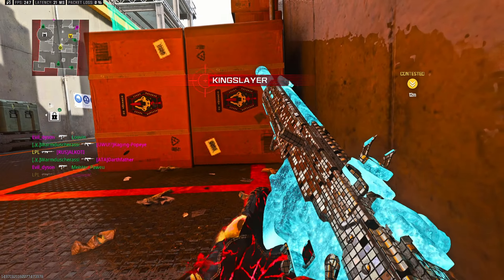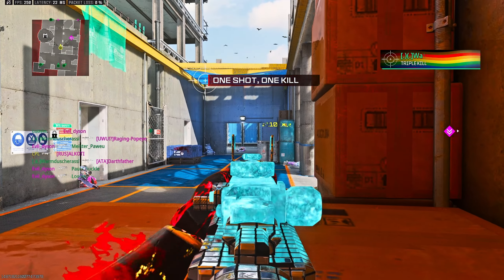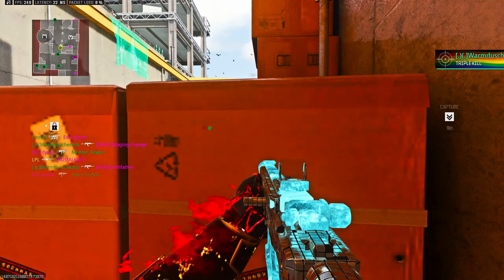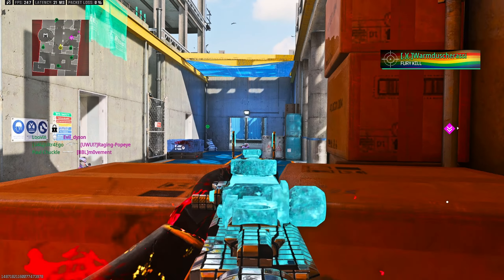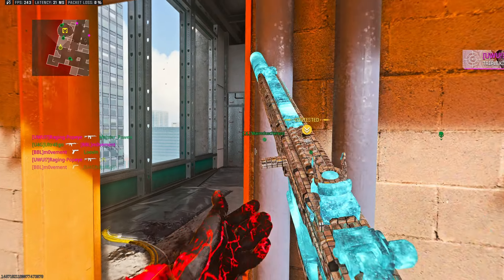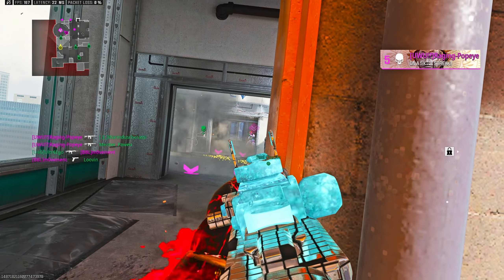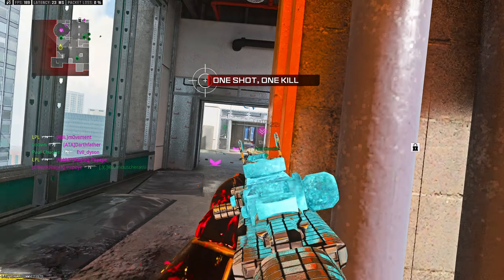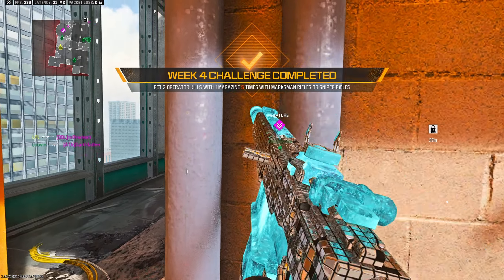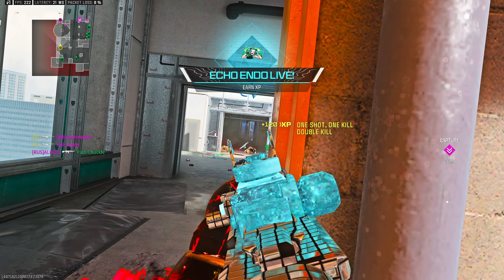Once you've got the two kills, make sure to reload afterwards or they're not going to count. On a map like Dos House there are a lot of places you can basically camp, and if you wanted to you could also throw in a mount. There we go, picking up some mounted kills at the exact same time, so we're completing three challenges at once.